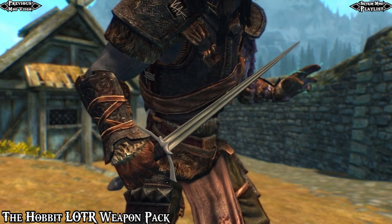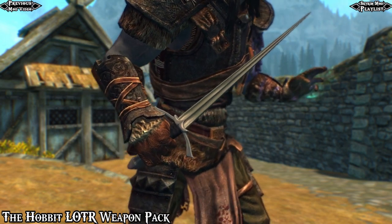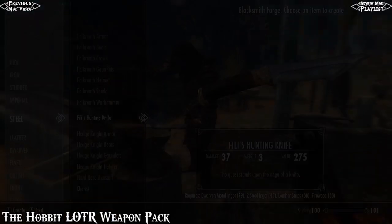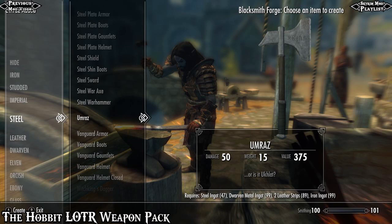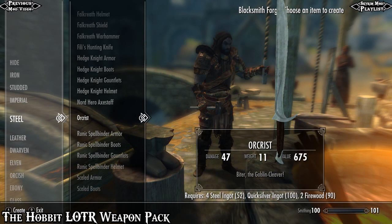All the models are highly detailed, look realistic and authentic, and it would be a great addition to have them in your armory, especially if you're a fan of the Lord of the Rings weapons. All these weapons can be crafted at the forge underneath the steel menu, and deal roughly the same amount of damage as Daedric equivalents.